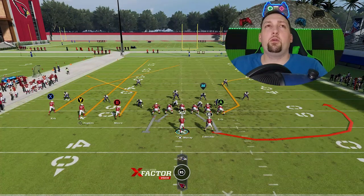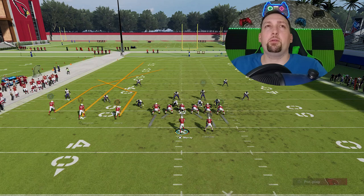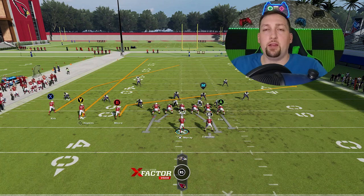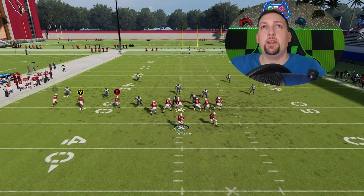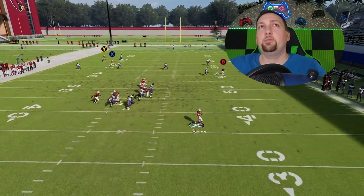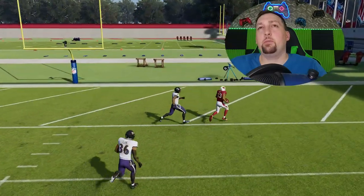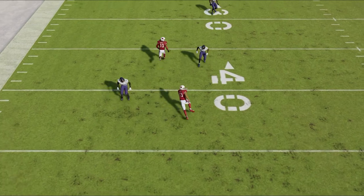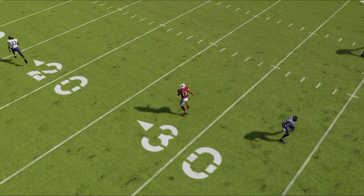For the cover 2 setup, put the Y route on a streak or fade, block the tight end and running back, and put the B route on a slant. That slant is a solid check-down if you guess wrong on the defense. Against cover 2 it's important to use a slant. If you can buy time in the pocket — which should be easy with all the blocking — you'll have a wide-open receiver coming across the two safeties. Once he breaks that zone chuck, you can throw it at any point for an easy catch and run.